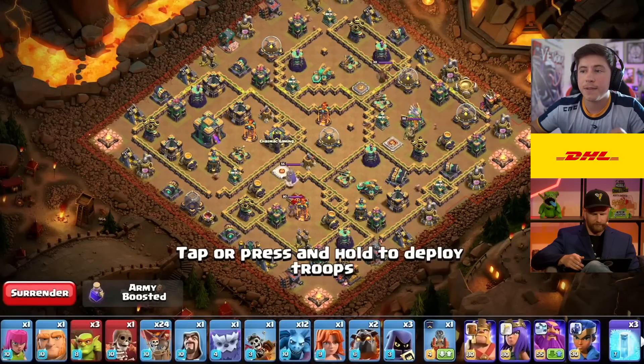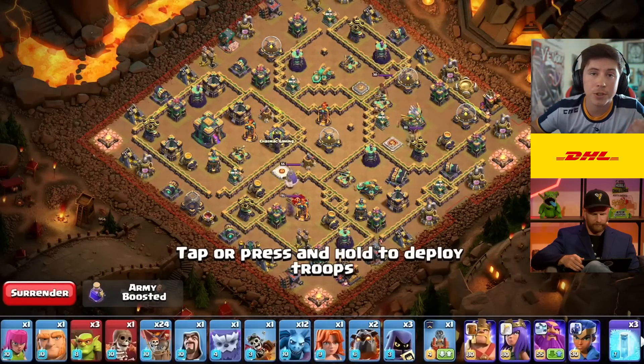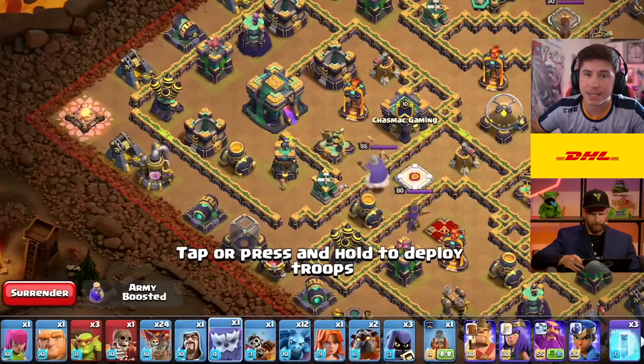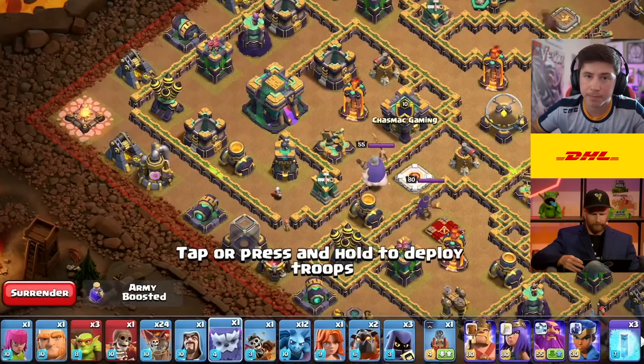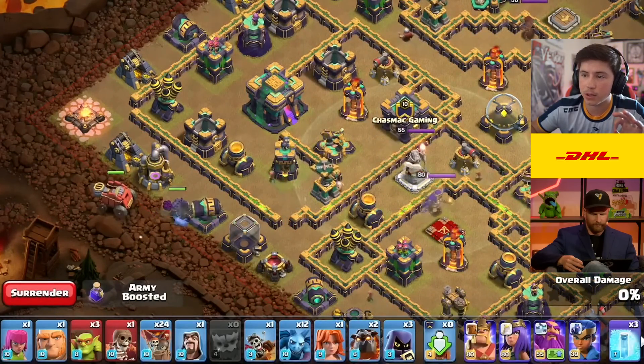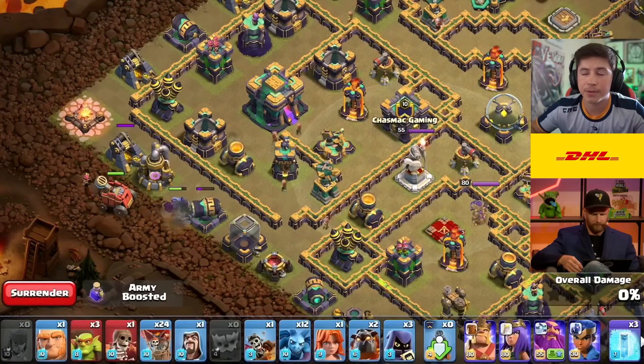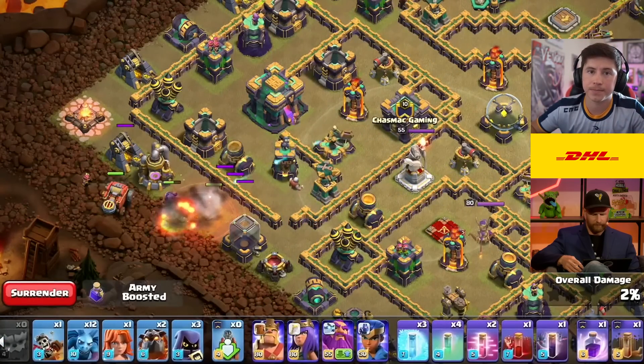So what's the point of the Earthquake in the middle of the mix there? The Earthquake in this particular situation serves two purposes. One, it's going to help damage that CC building by 29% — how much the max level Earthquake spell does — as well as wake up the Town Hall for the Flameflinger to be able to target it.